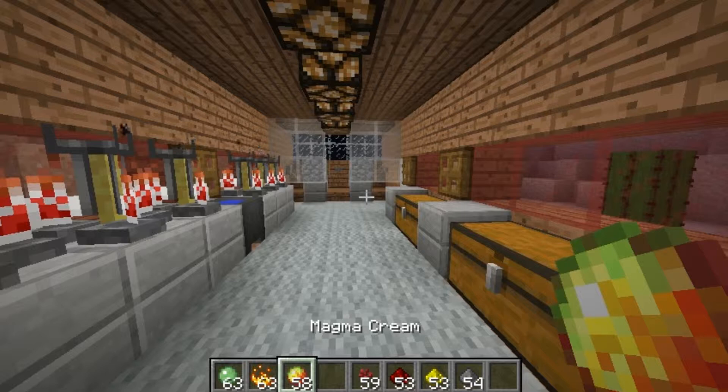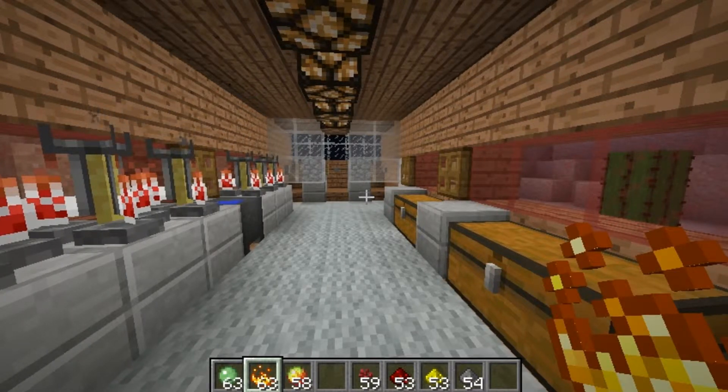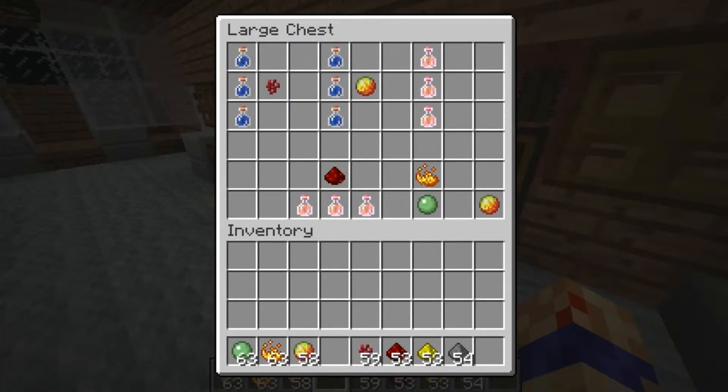The first thing you're going to need is magma cream. You get these from magma cubes in the Nether when you kill them. The drop rate increases when you use fortune swords. You can also craft magma cream using blaze powder and slime balls. You get blaze powder by taking blaze rods from killing blazes — each rod gives you two blaze powder at the crafting table.